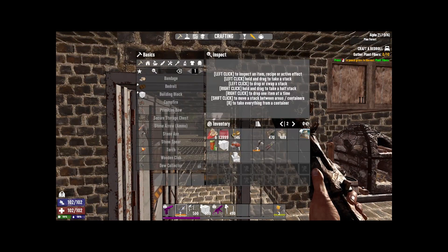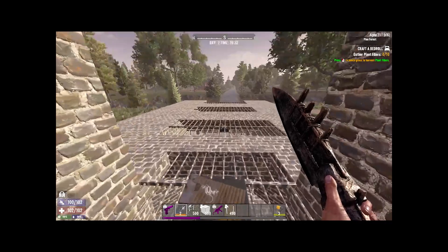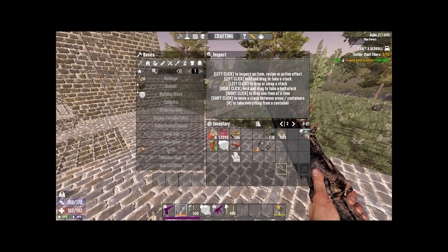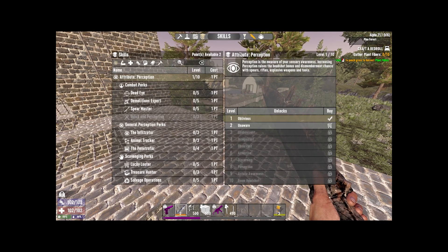As you can see in the UI, your experience bar is now at the bottom, and your food and thirst bars are visible on the side instead of being tiny and hard to read under the toolbar. It's a nice quality-of-life improvement that makes everything much easier to read.